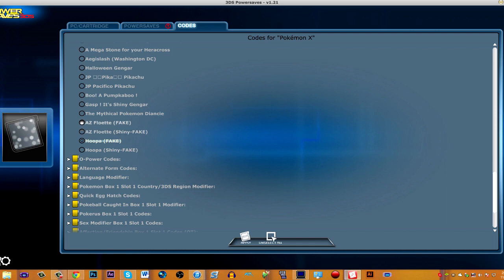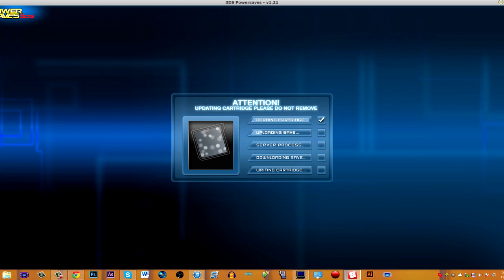This is somewhat new — I think this came out just like a day or two ago. You can also get a Shiny version, but I'm just gonna get the normal for now, and you're just going to hit Apply. Super duper easy. It's going to edit the cartridge and implement the changes into the game. Then we'll go ahead and check it out in the game — I'm gonna be playing on Pokemon X. Once it's done, it'll say okay, you can take out the cartridge, and we're going to put it in the 3DS and see how we can get our Hoopa.